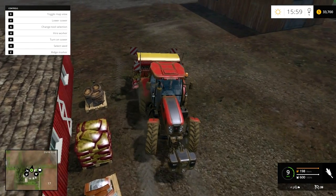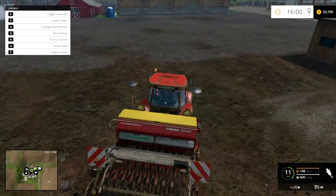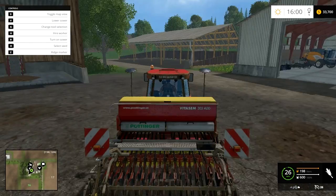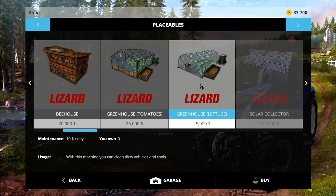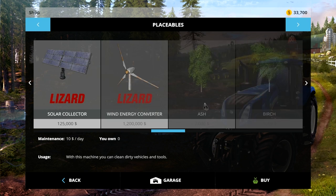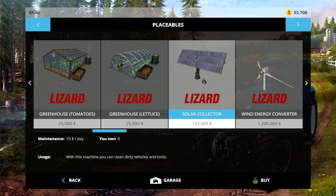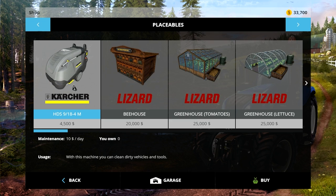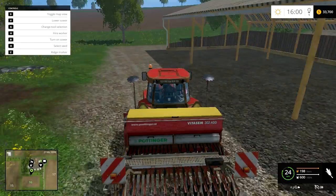I think I'm gonna be doing this manually. I just kind of feel like it right now since we have the ridge markers. This thing is getting dirty — I wonder how much the washer costs. What kind of placeables do we have anyway? Okay, trees — and that's weird, seven thousand dollars for trees, that's just insane. I've never used greenhouses before, or a bee house, but that is four thousand five hundred so I might end up getting that eventually.